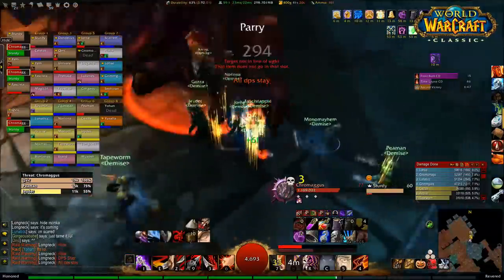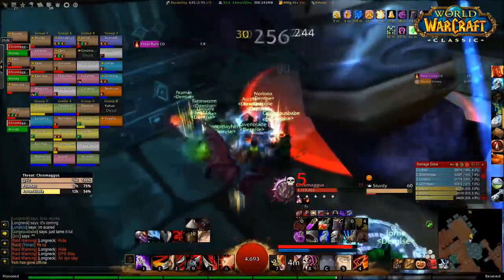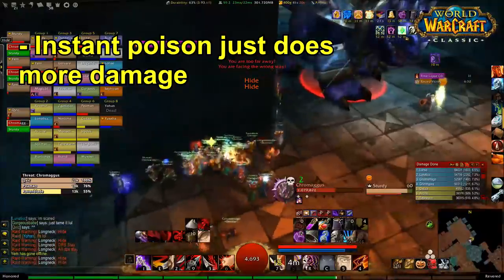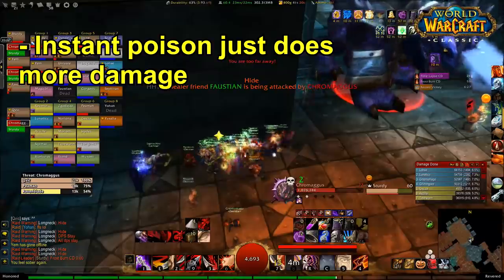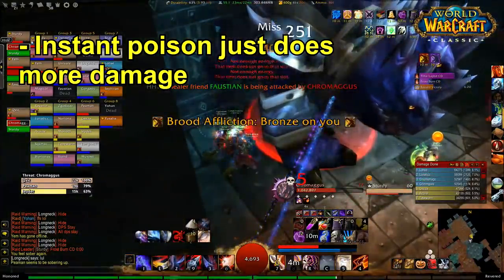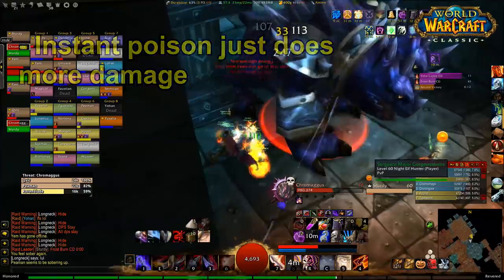I've looked at Warcraft logs and speed running logs — people who have defeated Molten Core in less than half an hour — and none of them are using dense sharpening stones; all of them are using instant poison. The proc rate from instant poison simply out-damages a dense sharpening stone pretty much all the time. Whenever you can benefit from instant poison on a boss that isn't immune to poison damage, instant poison is always going to be better because the damage it procs is pretty lethal — you really just cannot beat it.